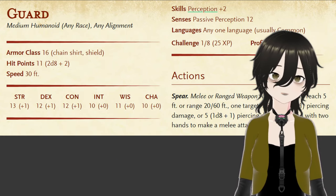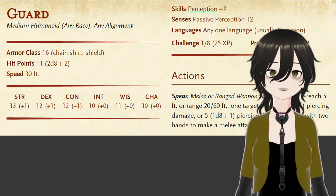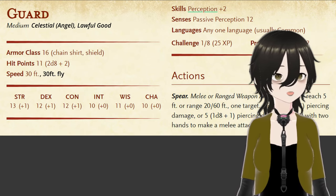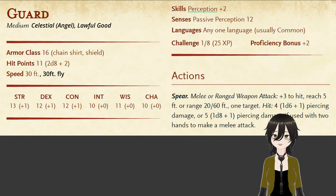So we take the stat block of the guard, and first things first, we have to make it a celestial. Then we have to give it a fly speed — probably 30 feet to match its movement speed — and let it speak Celestial as well.